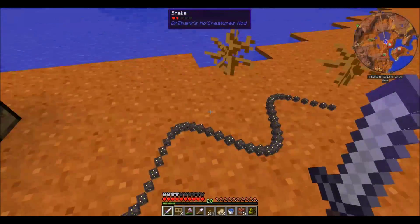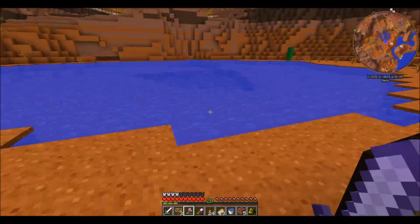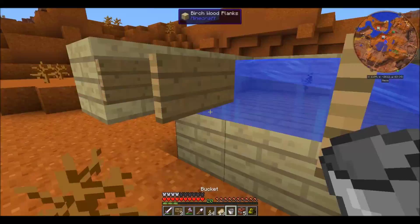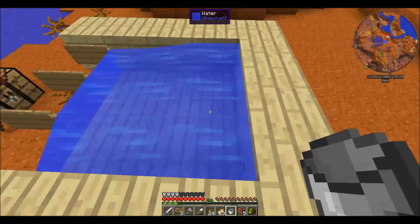Maybe. I don't know how they behave. Bye bye, Mr. Snake. Alright, now let's fill this pool — pond — TNT trap with water. One, two, and three. All against the back block.